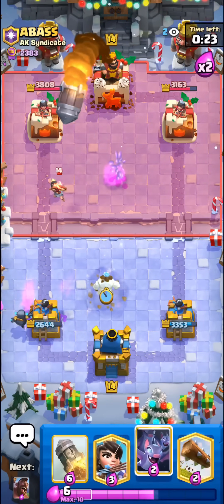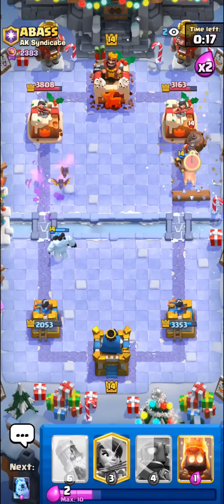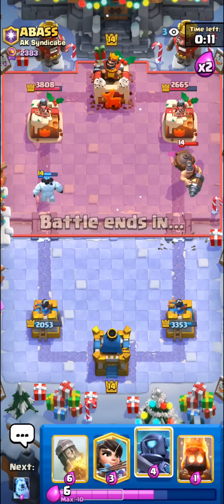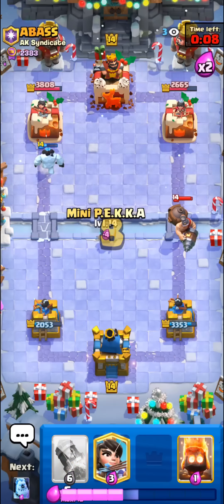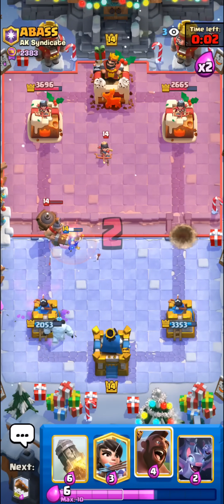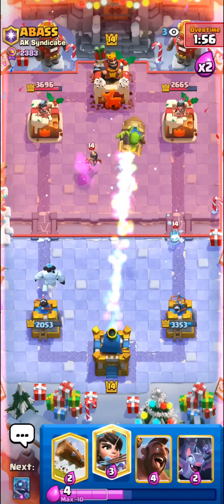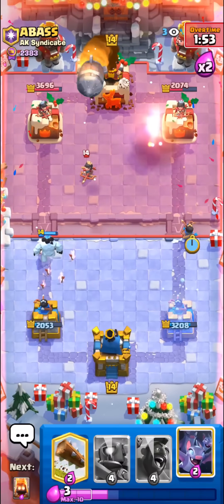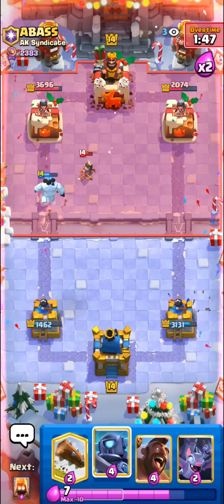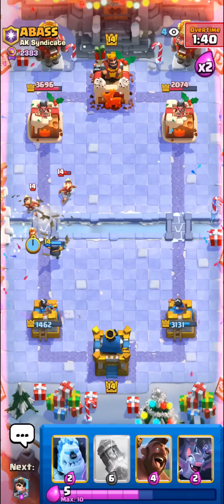I'll go with the hog rider here just to tank for his princess so he had to log away my princess. I'm gonna go with the mini pekka plus fire spirit — that just got messed up somehow. I'm gonna go with my hog here and a prediction log onto something. We do catch his mighty miner — one hog shot. I'll just go with the mini pekka in the middle. Watch this: fire spirit plus ice golem can fully counter the barrel — really nice play to do when you have no log in cycle.